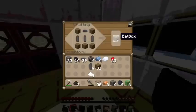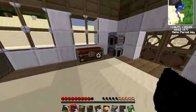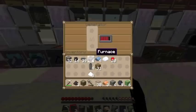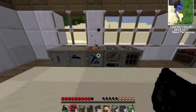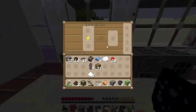That makes a bat box. The bat box stores electricity. The reason you would want to do that is, for example, if you're not using your machines, then you can be saving up power for later, which is a pretty neat feature.